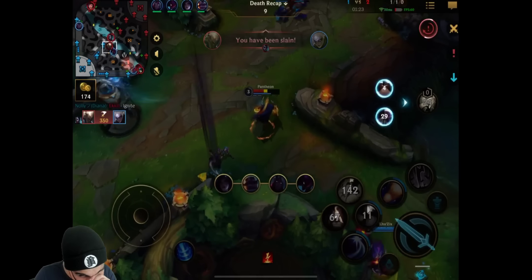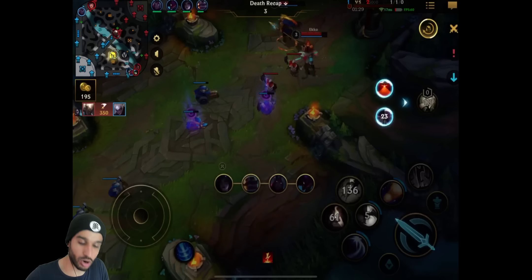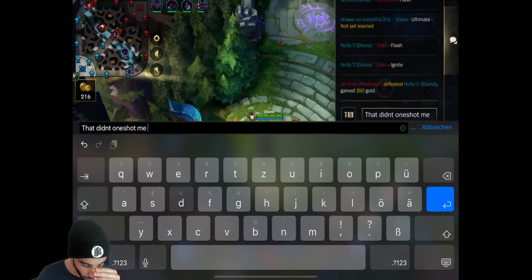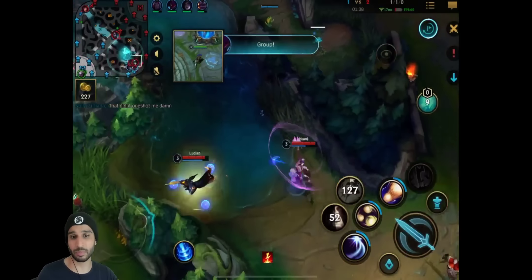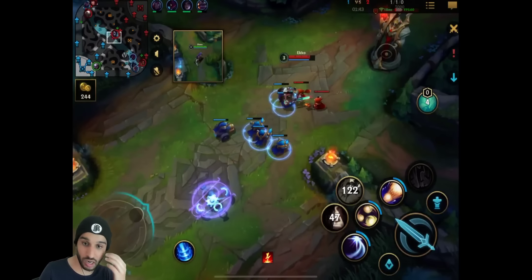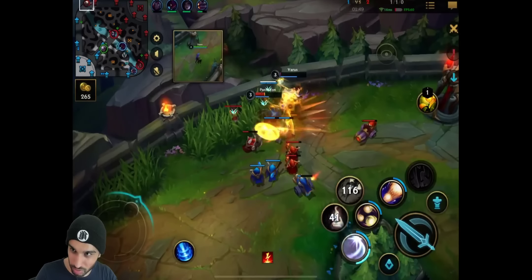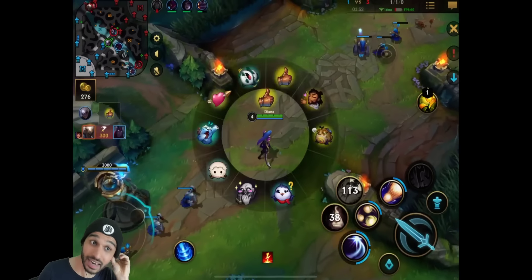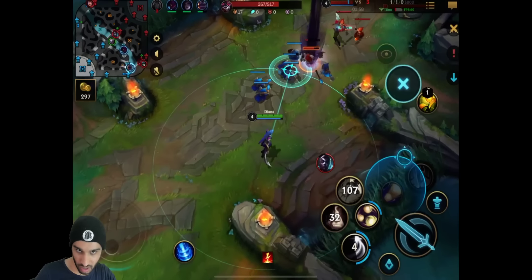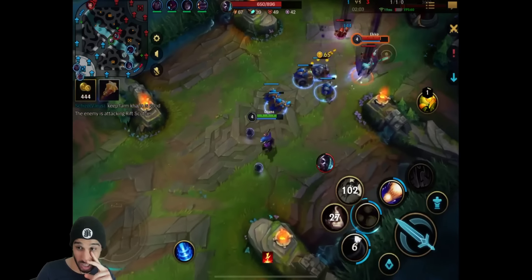That's what I mean. I always tell people in my coaching sessions - in the early game after you get a kill like that, you want to backport. Don't waste your time shoving another wave because the death timers are so low and the jungler is potentially coming. It's not going to be worth it. Because right now Echo can freeze the lane - it's actually a horrible situation. Echo is literally freezing the lane so Pantheon could gank again. He actually made a really big mistake right there - it was pretty easy to avoid.